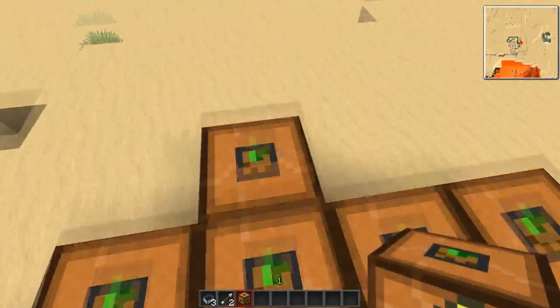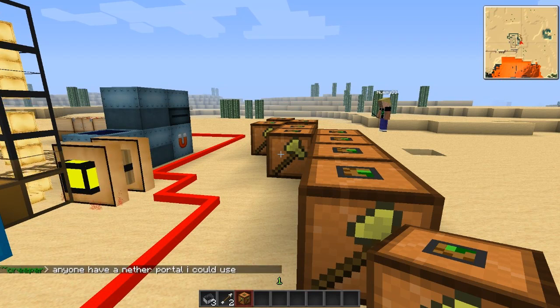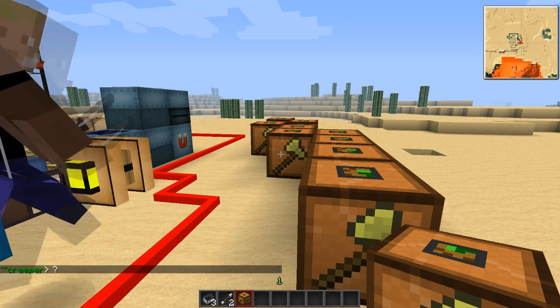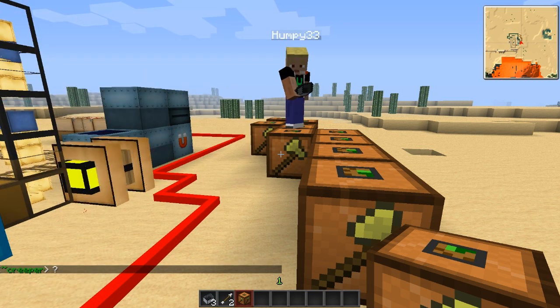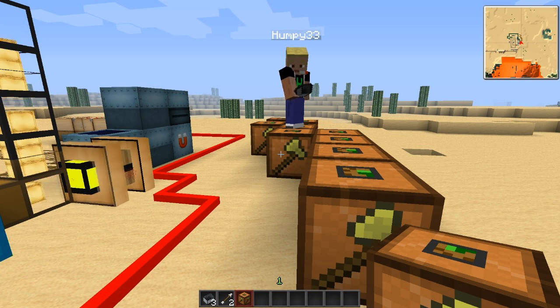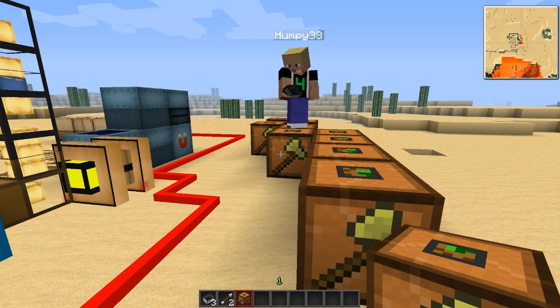We do have a plan and a layout for what we're going to do on this series of the server. First off, we're going to start with certain mods. Forestry, for instance — we're going to go through and make 10-minute-long tutorials on each individual item: a wheat farm, a rubber tree farm, going from top to bottom and covering every part of it. Because Forestry is one of the ones that's kind of difficult — there's a lot of stuff to read, make sure the settings are just right. Best practices, I guess you should say.